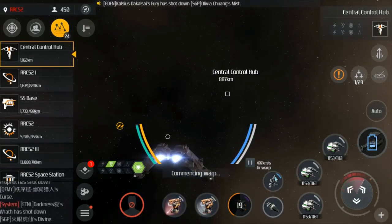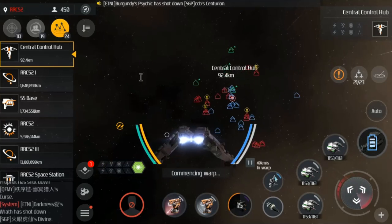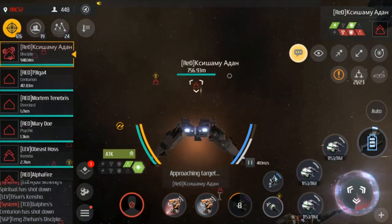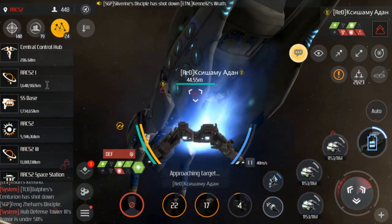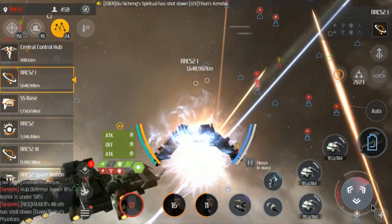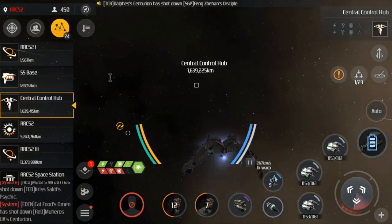If you're being targeted make sure you use your shield. At target location. TCB needs target. Keep your bullets up everyone. QCO go manual. Super is free everyone.